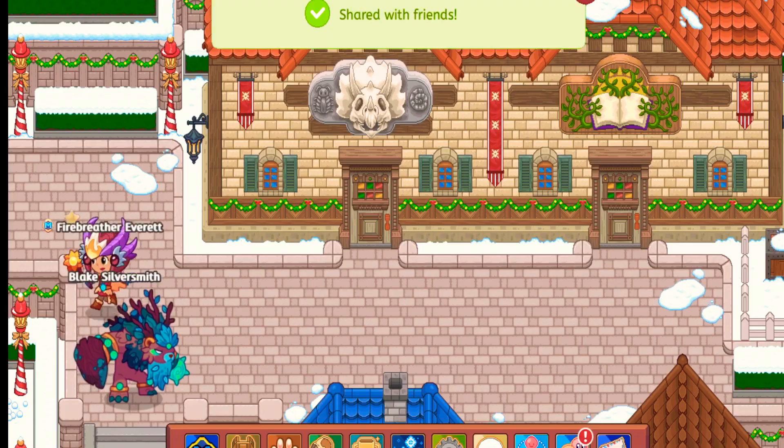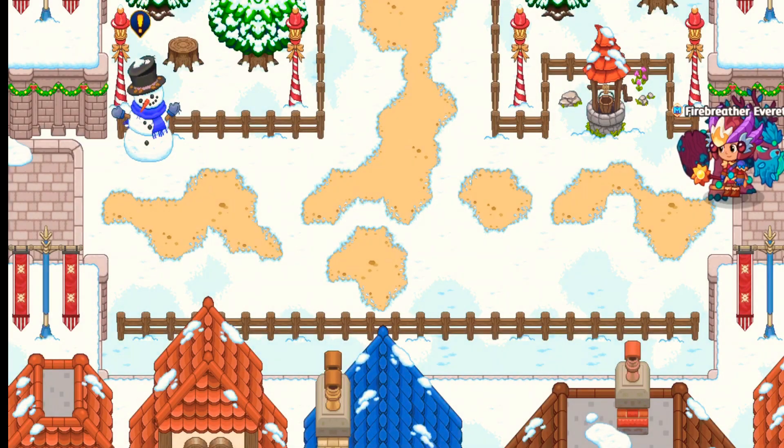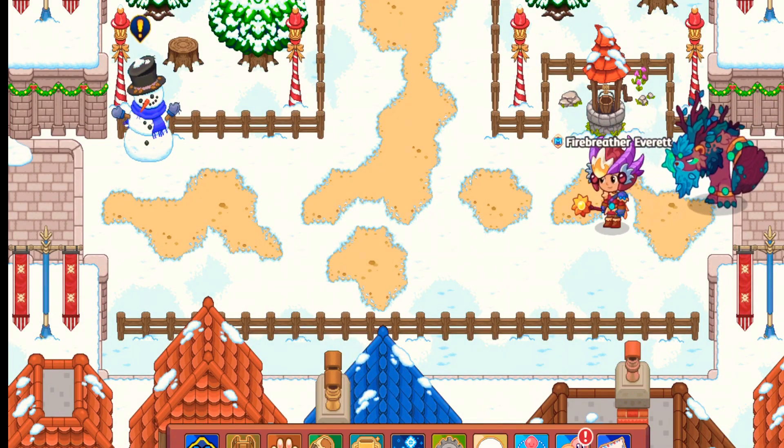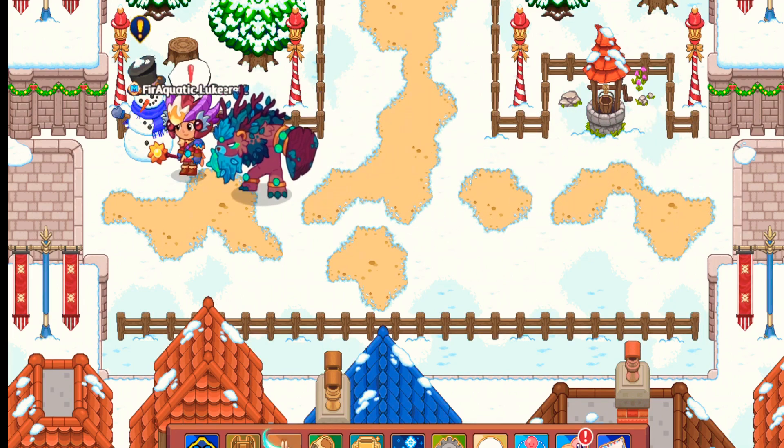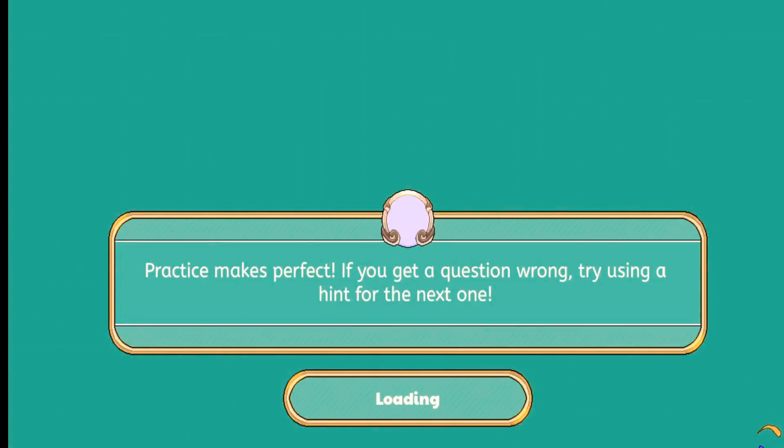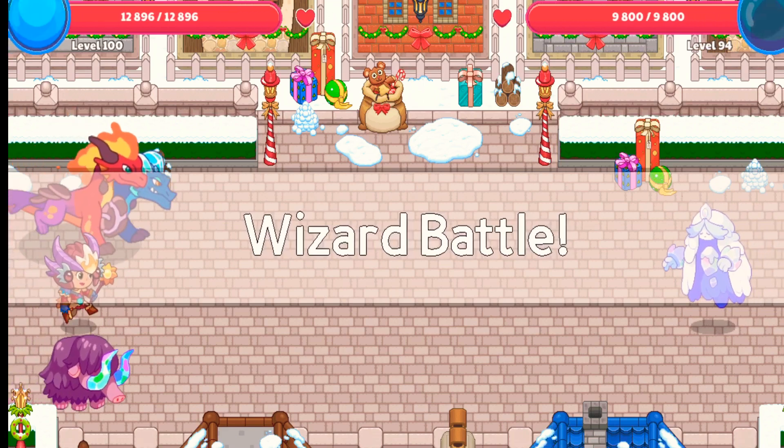Okay, there it is. Let's just go click on it. It's probably gonna be an Ice Battle, like an Ice Neek or an Ice Creator or something. So it's going to be an actual Ice Creator.